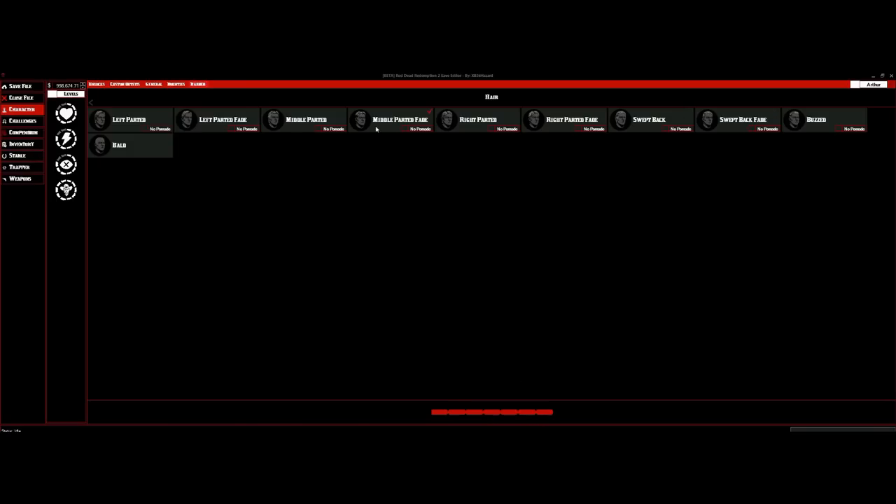I'm going to pick a bald hairstyle so I can clearly see that hairstyle change in the game. Once you're done picking your head style, if you click on Pomade, that switches it over — Pomade is the grease, like slicking the hair back, makes it look more shiny or cleaner. If you click on Pomade you get the option to turn it on or off.